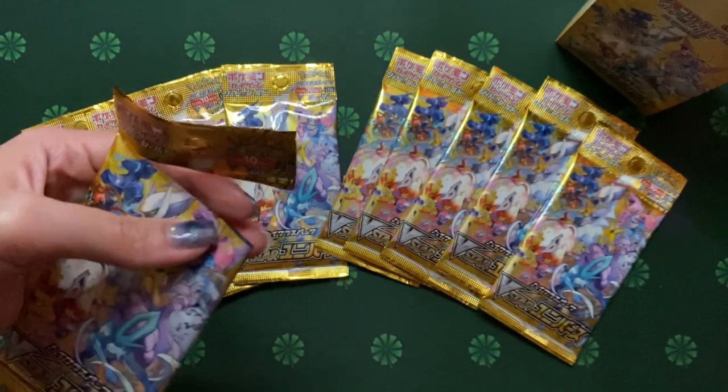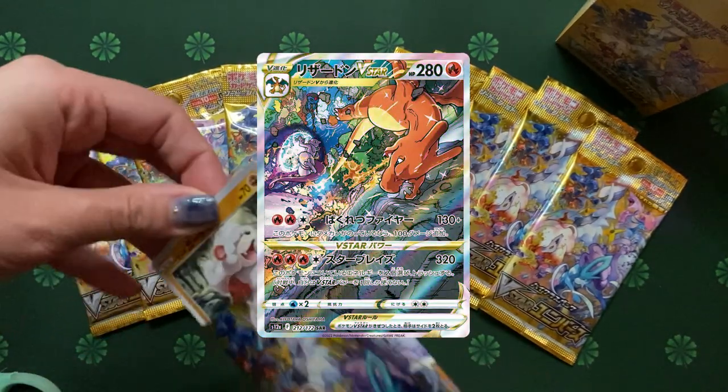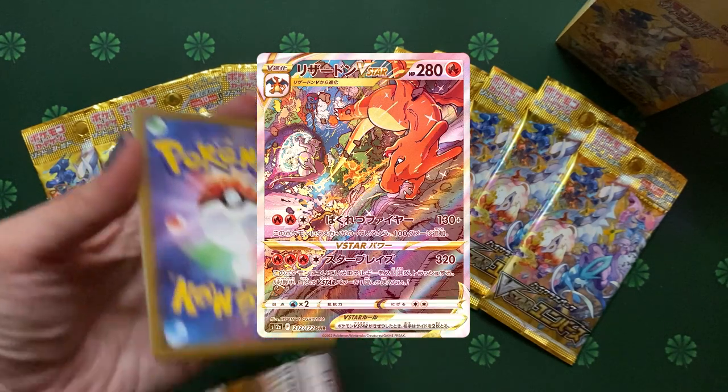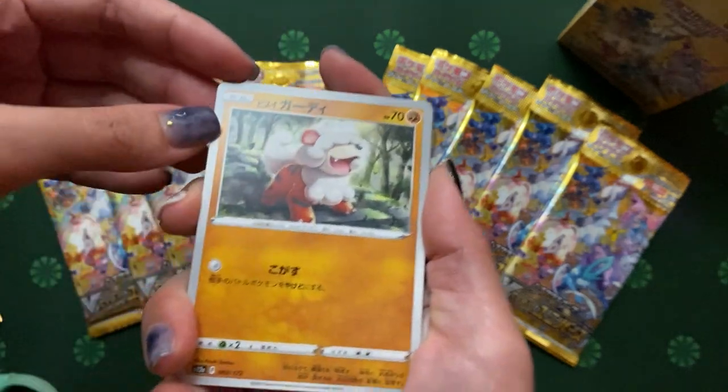There are certainly some very cool fans who chase for Charizard, some chase for those legendary cards. And there's also the Fugat Trainer — oh wait, this is Japanese. So it's Heats.